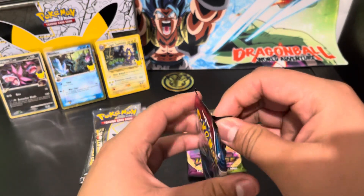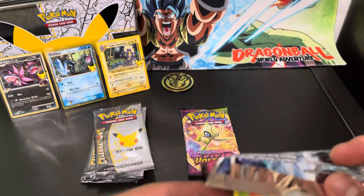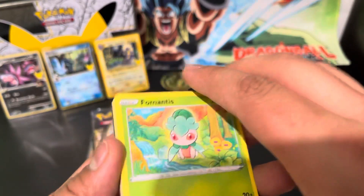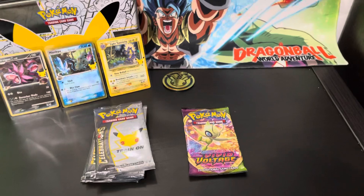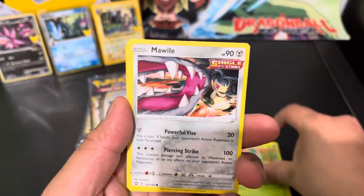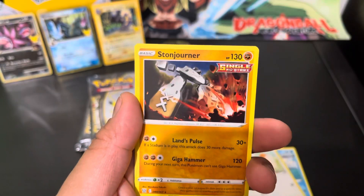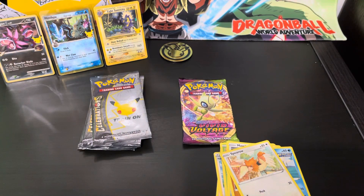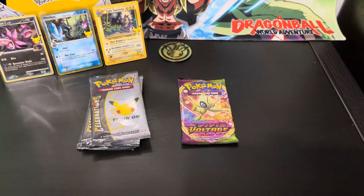Let's start off with Battle Styles. I haven't gotten anything good from Battle Styles — just one decent card out of all the packs so far. I'm not surprised because Battle Styles has a really, really bad pull rate. We got a Metal Energy, Bruno, Mustard, Morpeko, Tornadus, Mawile, Mankey, Remoraid, Spearow, Gligar, and the rare is a Stone Fighter. I'll put that to the side.